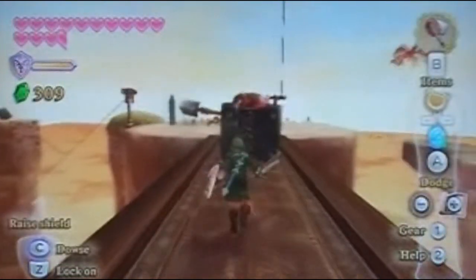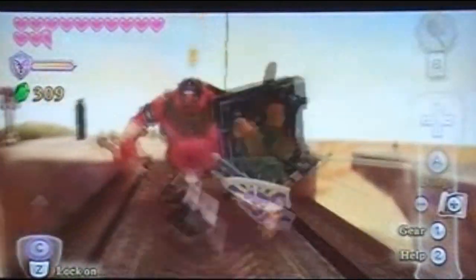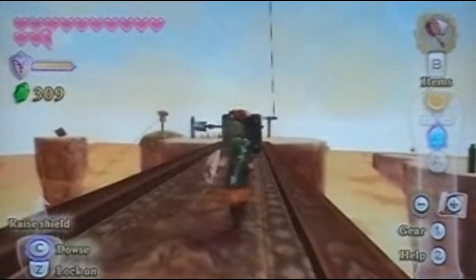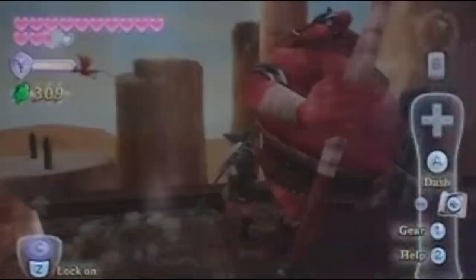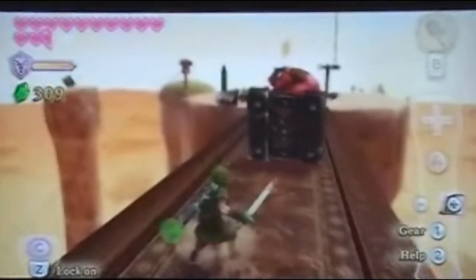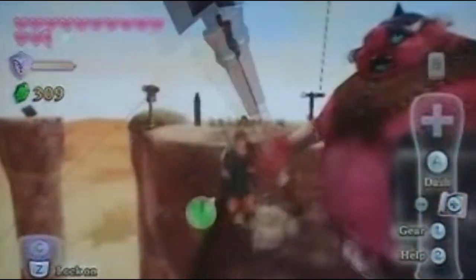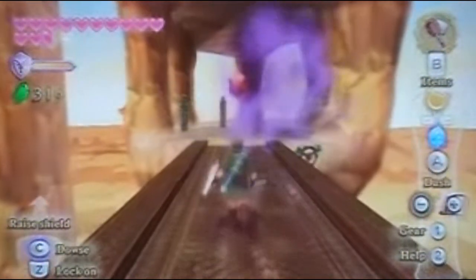Now this guy — you cannot break his shield. See how my sword slashed? It's because his shield is iron, so we can't break the shield. But guess what? We can jump over it, so then we can get to the back. Jeez, you still take a long time, buddy. My goodness! How many hits do you take? Does this guy have more health than his brother with the water shield?